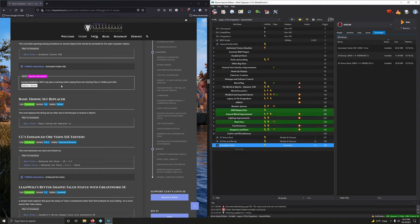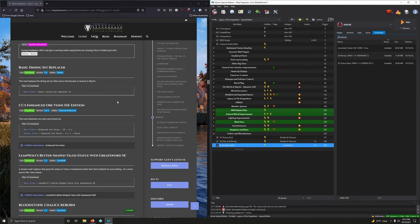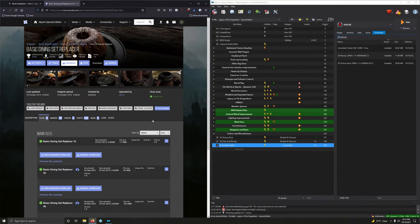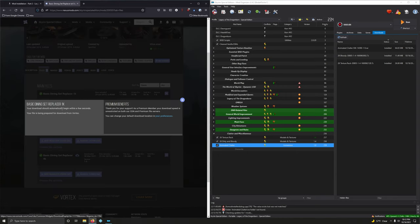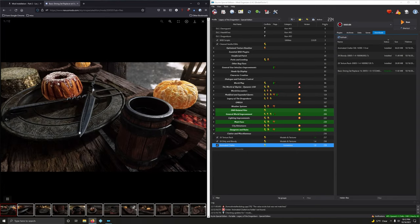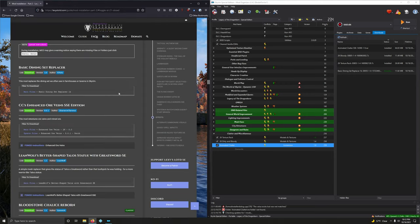During installation MO2 may give a warning about missing files or folders — we didn't get that warning so we're good. Basic Dining Set Replacer — this mod replaces the dining set often seen in farmhouses or taverns in Skyrim. We want the main file, 1K replacer — very first option. Very pretty. Installing it.